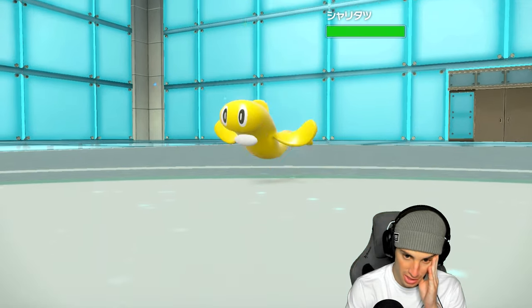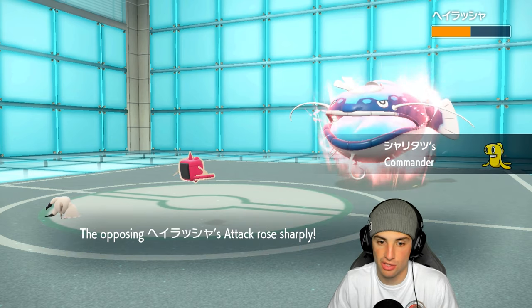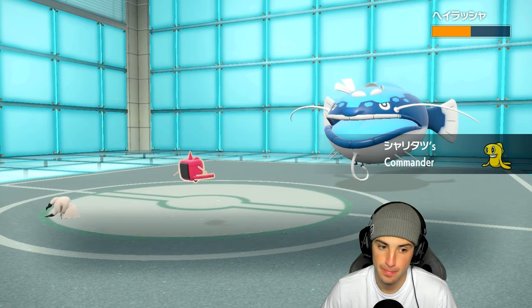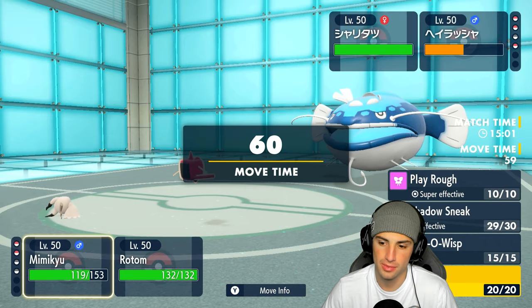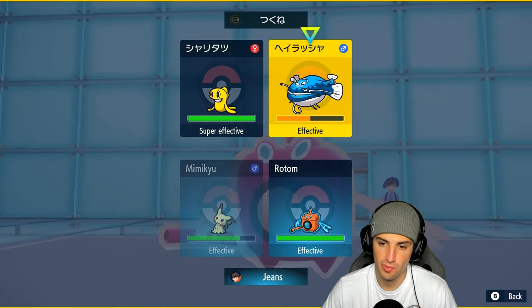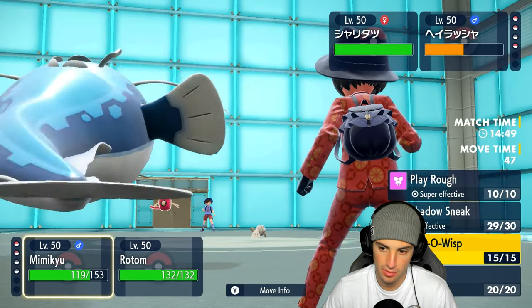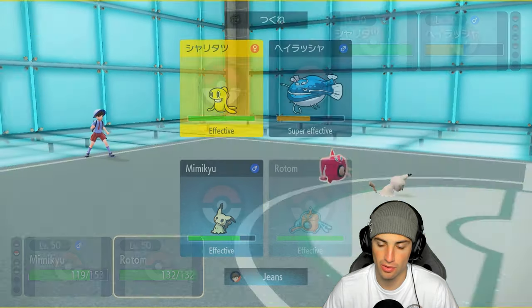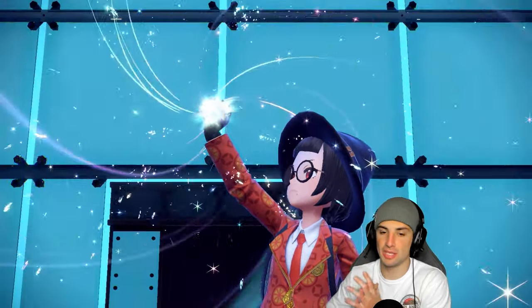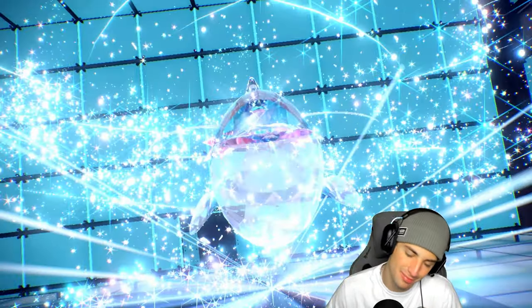They go into Tatsugiri. Do I burn it or attack straight? It could go Wave Crash, Order Up, or Earthquake. I'll go Volt Switch and Play Rough — there's the Tera type. It's Dragon Tera, so Play Rough should do some damage. I outspeed but don't KO — I really needed that KO. Wave Crash hits — that's two Pokemon left on red and we couldn't finish them off.